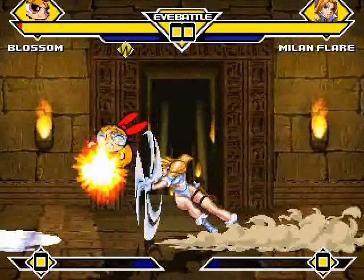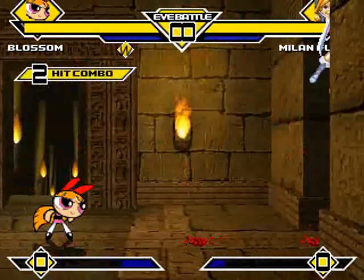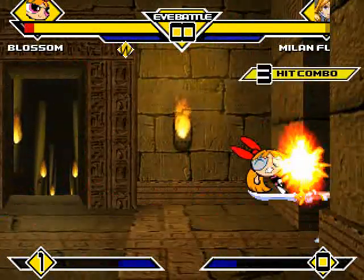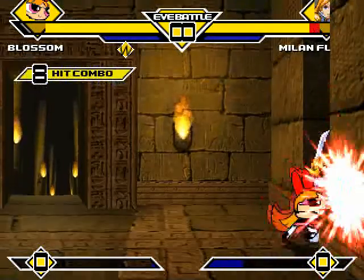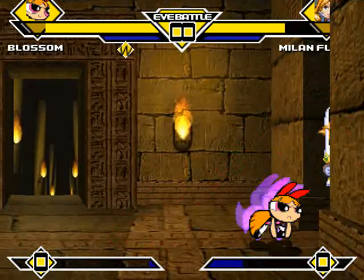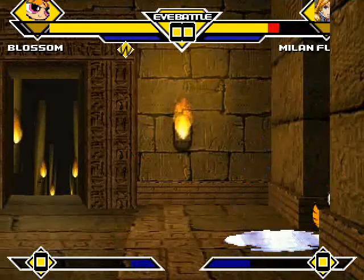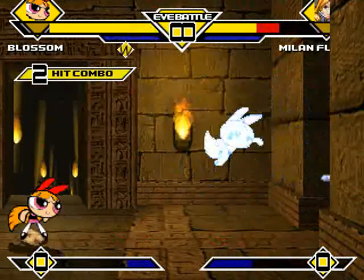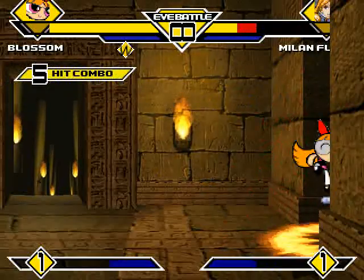Blossom misses the freeze blast and turns around with ice puddles. Milan charges into Blossom a little bit with her sword spin. Slide kick, aerial uppercut. Blossom misses the hand beam. Milan just ends up getting a nice sword combo on Blossom, doing a good chunk of her health. Blossom fires back with a super fist, launching Milan high in the air. Blossom trips up Milan. Milan kicks Blossom away a little bit, then another giant ice ball, slide kick aerial uppercut, ice clone setup, then an ice puddle into a nice aerial combo launching Milan nicely.